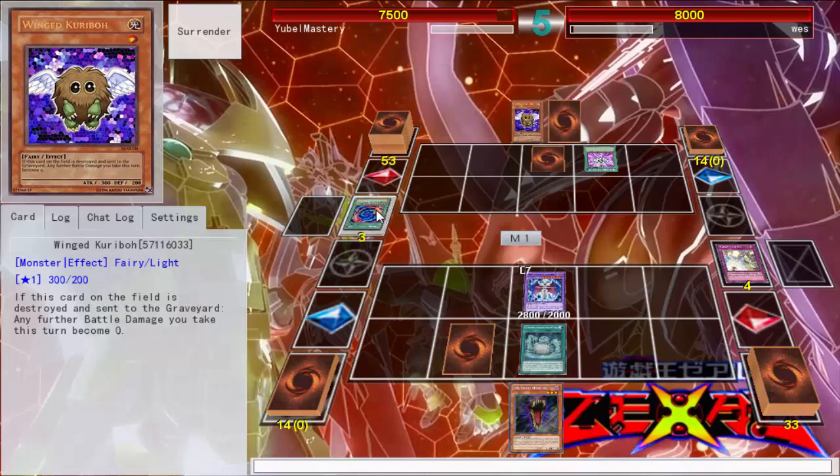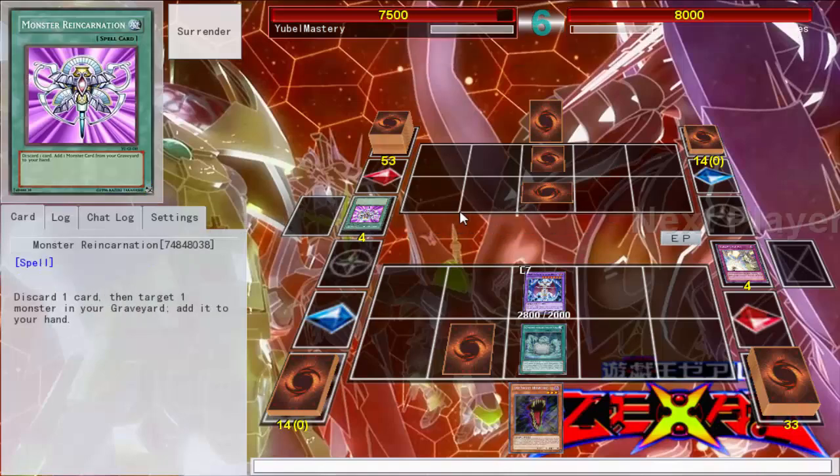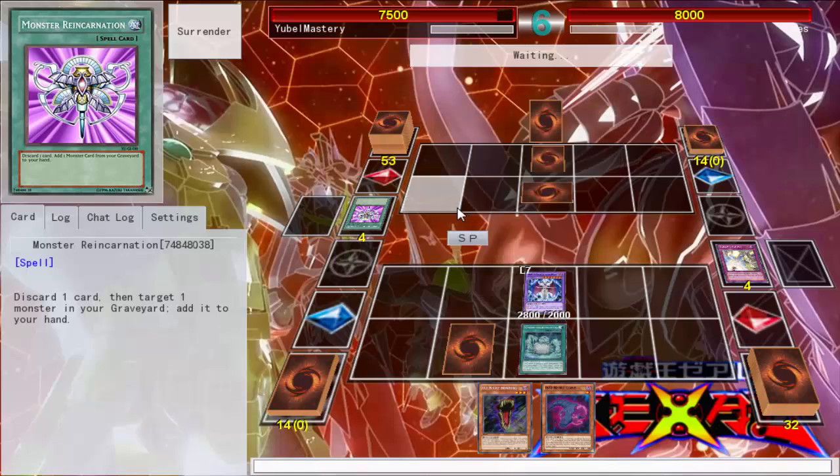Go ahead and get your Wing Kariba back — that's fine. You know what I'm mad at... but yeah, DevPro is certainly being messed up right now, and the exploitations of these mistakes are definitely real.